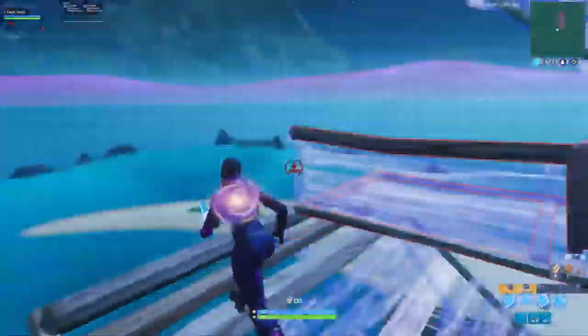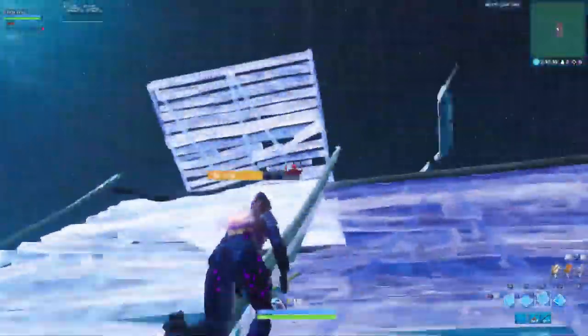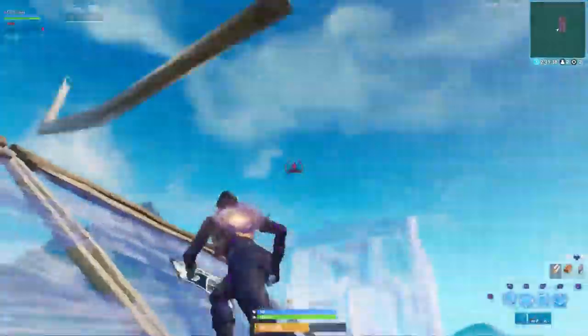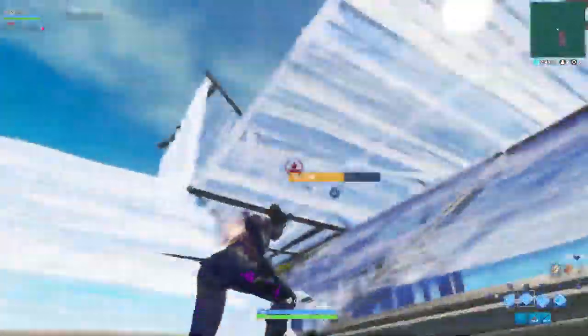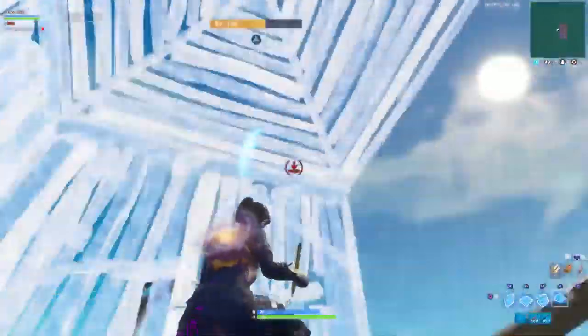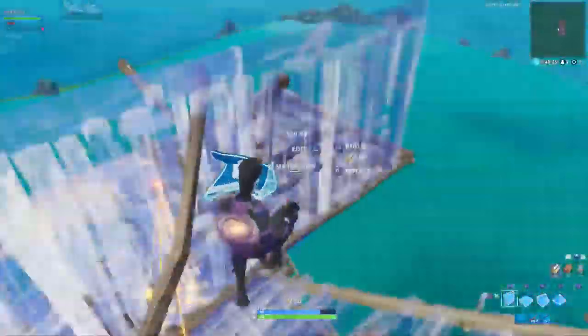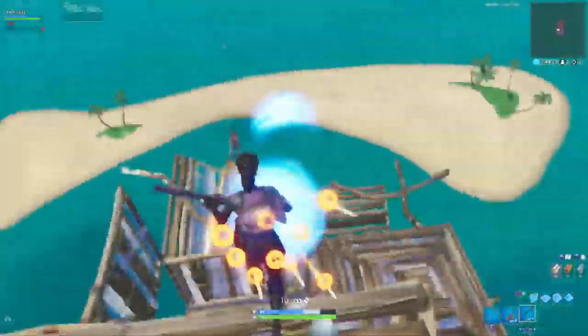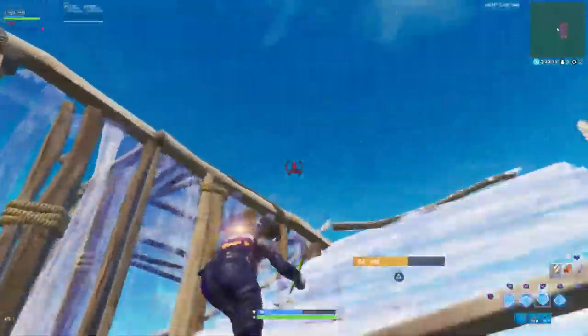One thing to bring up about Sway 1v1ing is his awareness. He's always so conscious of where his opponent is during the build battle. Take a look at this point here — Mongrel takes height on Sway, so Sway goes into high ground retake mode. In order to retake high ground successfully, you need to be able to block any potential incoming shots. That's why Sway keeps turning around and putting up build. He knows a shot from Mongrel is coming, but with fast enough building and good awareness of your enemy's position, it's possible to block the shots and continue retaking high ground. Sway's high ground retaking abilities here are what keeps him alive when the fight isn't in his favor.